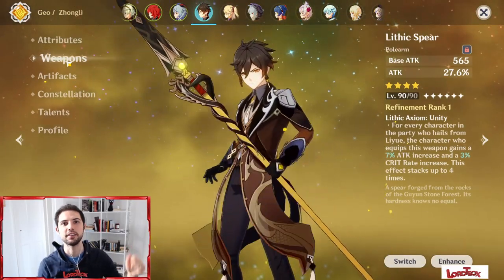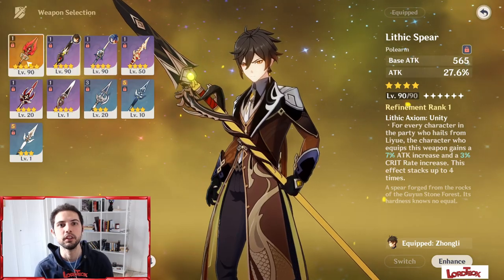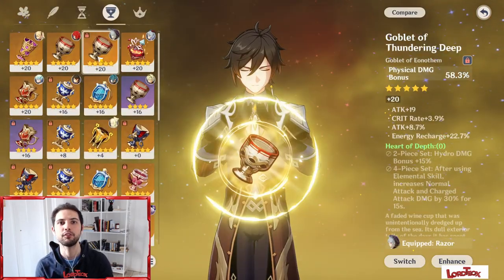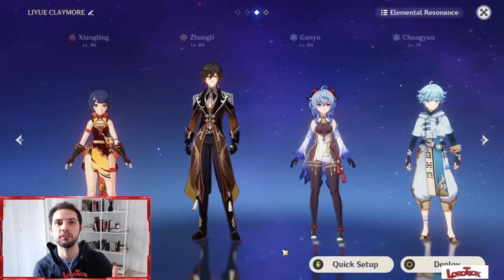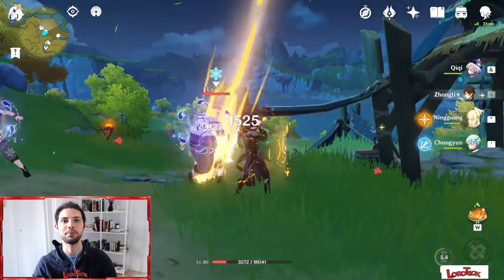Ciao ragazzi, Lordeogs here. On today's video we're going to talk about the new Lithic Spear, Staff of Homa and Crescent Pike, and we're going to compare them all at level 90 — artifacts, what you should prioritize on your different characters, team composition especially regarding the new Lithic Spear, and of course some gameplay.